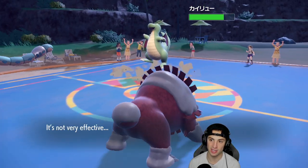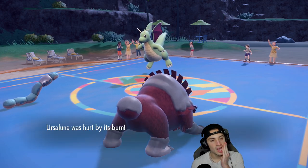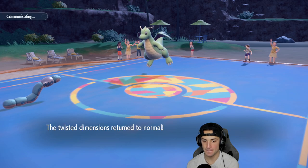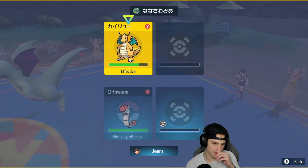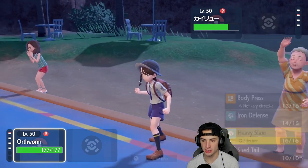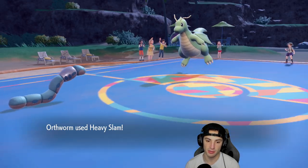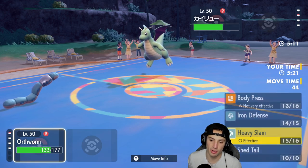Body Press on the Flying Tera is doing about five and a half damage, and Ursaluna goes down to that. Heavy Slam is STAB so it's not bad, but let's see what damage it does. Brick Break of course — we're able to soak it pretty well, still have the Sitrus Berry which is huge. But the damage heavy slam deals is not great, so we're going to bulk up on defense again.